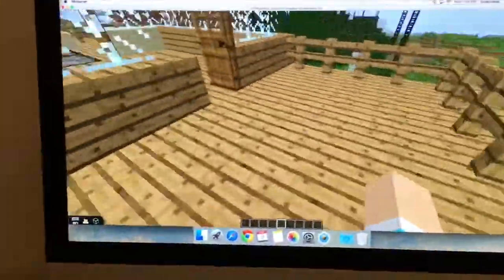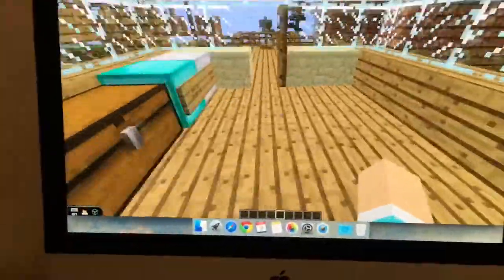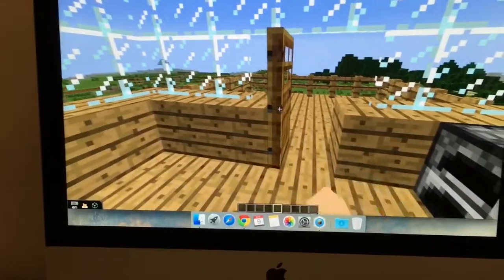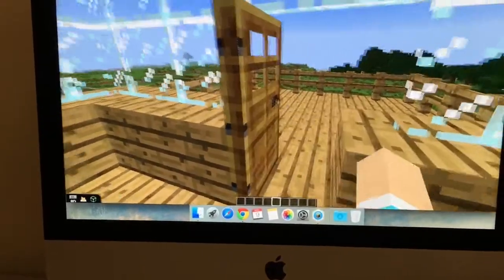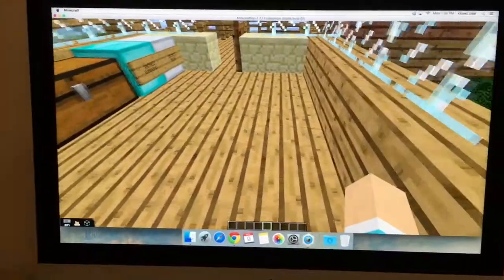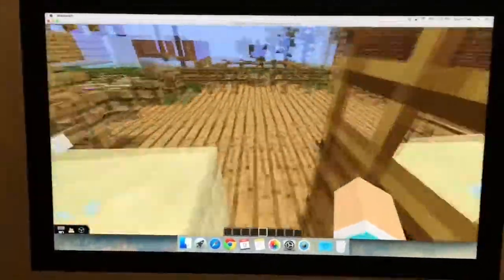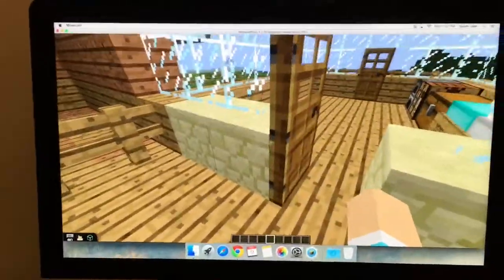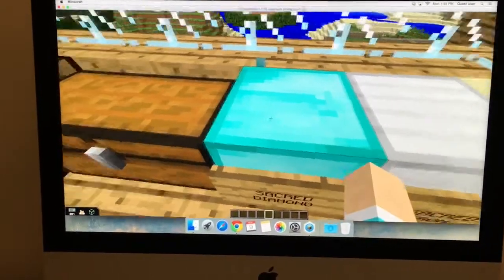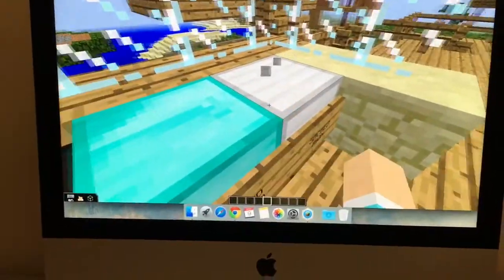This is our little porch off of our bedroom, and here's our bedroom. We didn't have any animals at all, since you can't spawn anything in this version of Minecraft EDU, so we just worked with what we got — working within our constraints. We were given 12 diamonds so we made them into a diamond block, and 24 irons so we made that into an iron block.